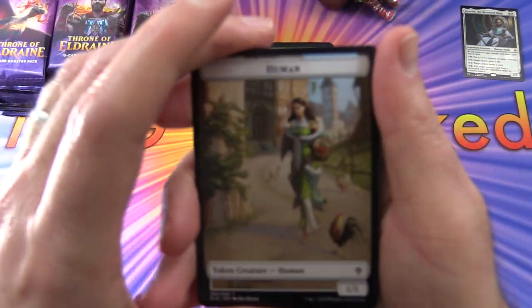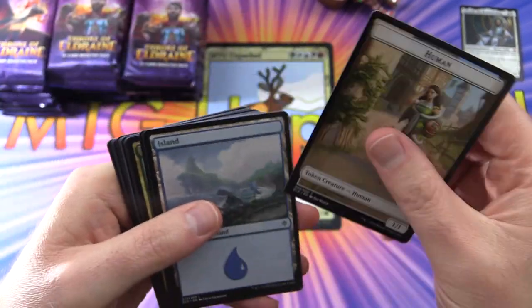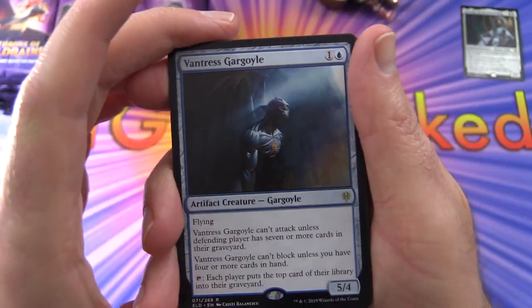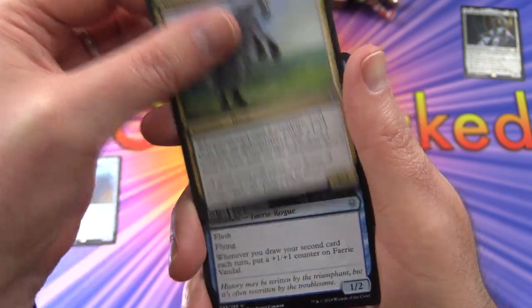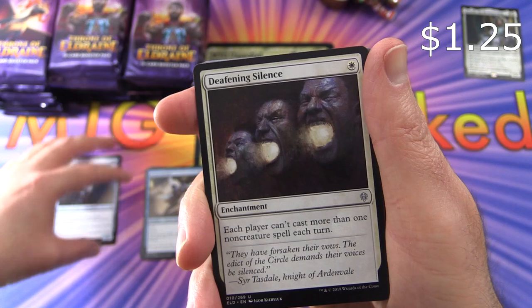Arcane Signet and Command Tower — they're $2 and $5 I believe. So let's get started. We've got a token — the order's different. The rare is Vantress Gargoyle — very cool, Artifact Creature Gargoyle. Then the uncommons: Wondermare, Fairy Vandal, and Deafening Silence.